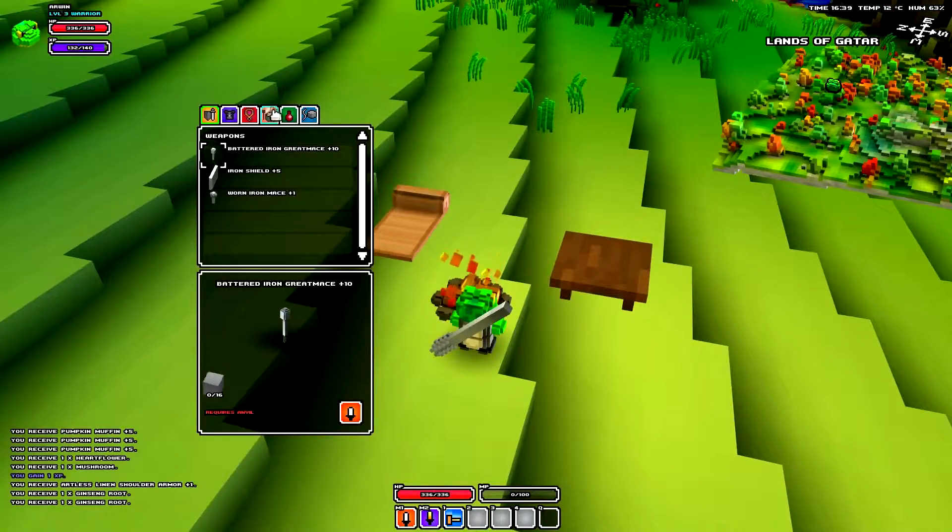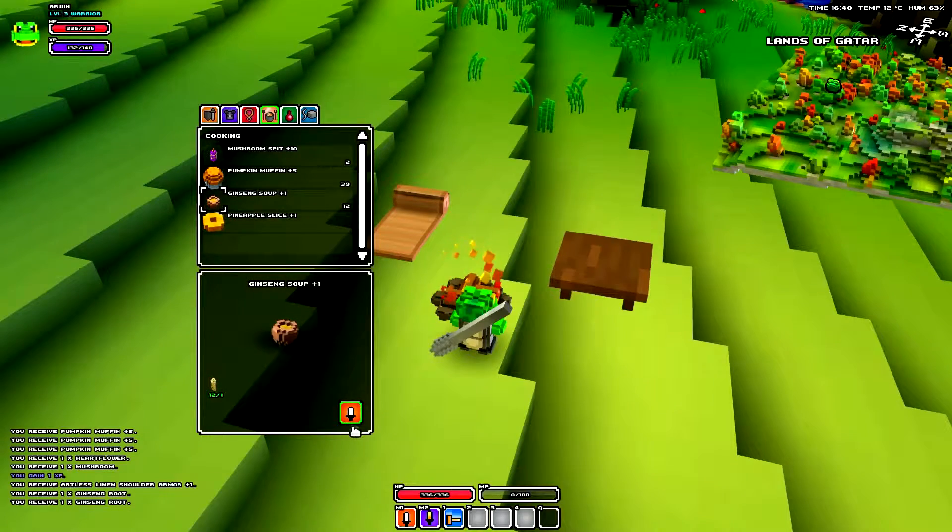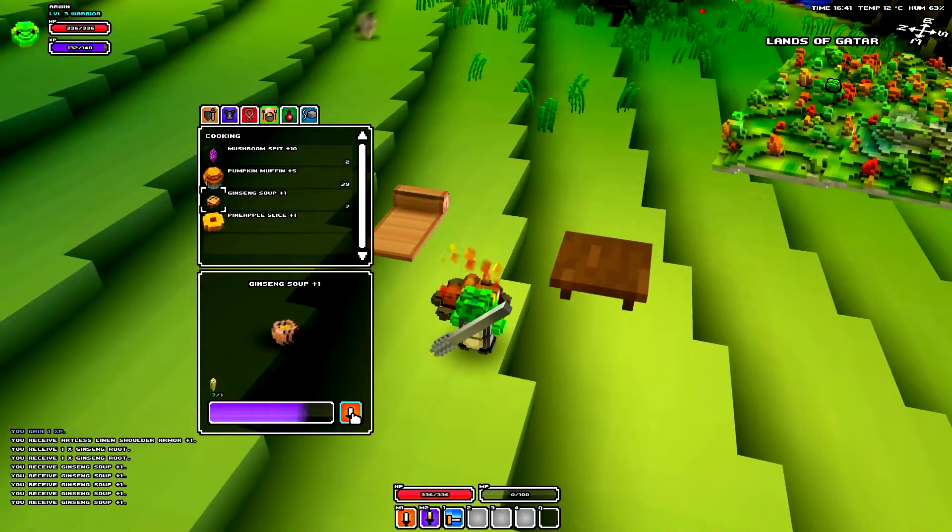Then you have to go to a campfire, stand next to it, and go to the cooking tab by pressing C. Select ginseng soup and press the crafting button.